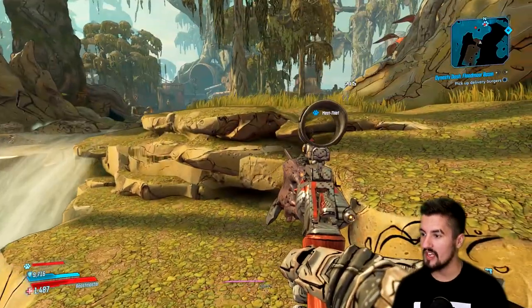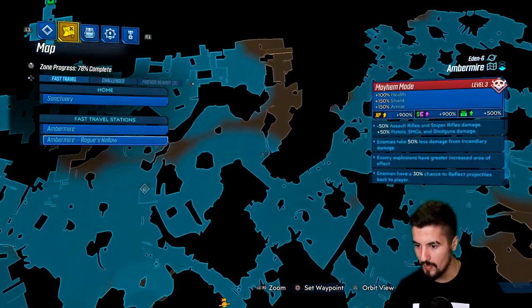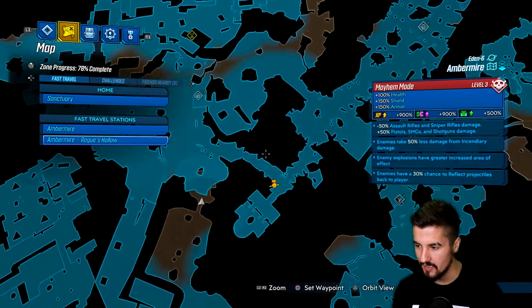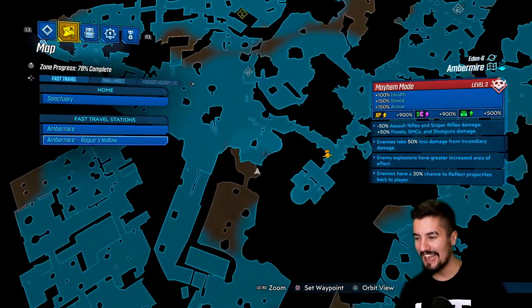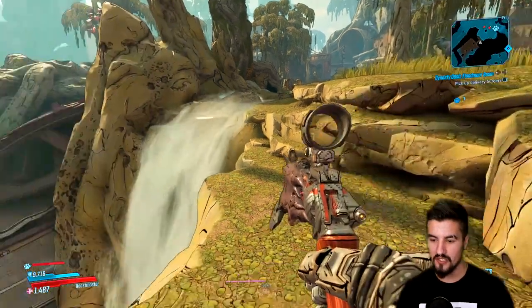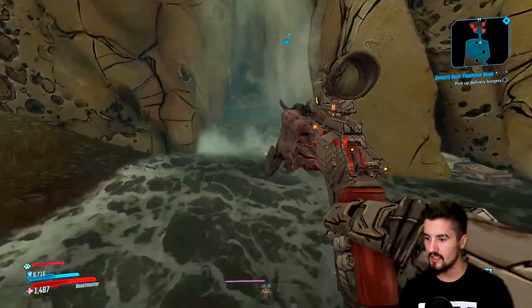Where you're going to want to go is where I just went. As soon as you leave this area, hook around all the way up here to get the high ground. Just go left and you'll end up right here - this is where Zero's special kill mission is. It's right behind this waterfall, so we're just going to drop down.